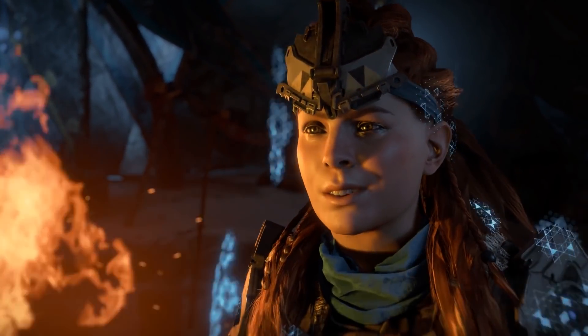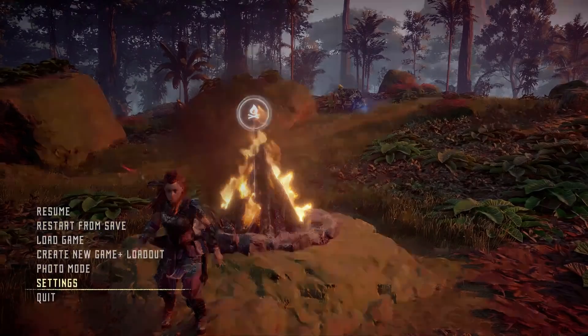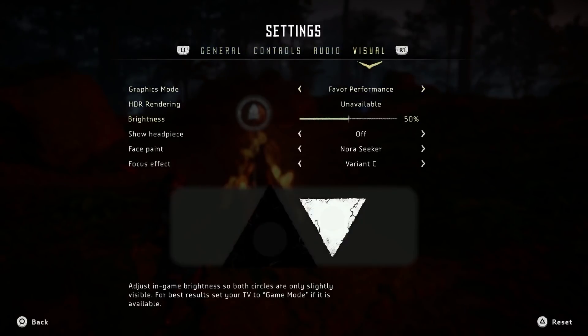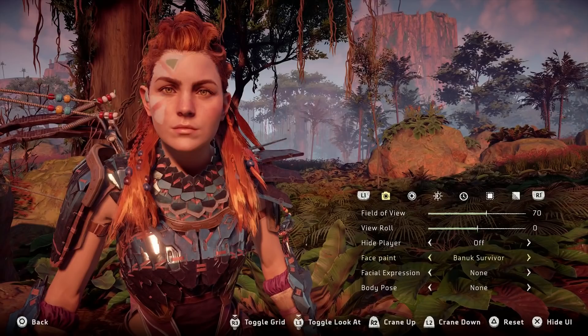In the meantime, I wanted to share some other Horizon Zero Dawn news. When New Game Plus came out, Guerrilla Games added new face paint and focus color options that you can always use, not only in photo mode — just go to settings, to the visual tab and you'll see it right there. When you finish the New Game Plus mode, you get a face paint and a focus color.